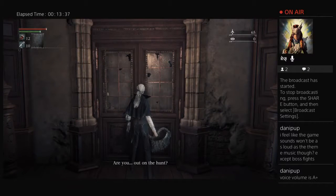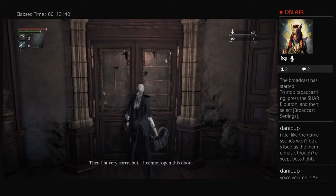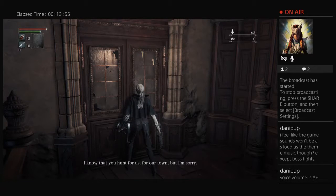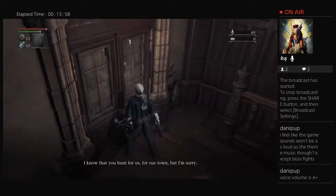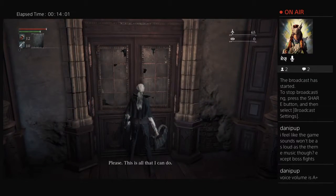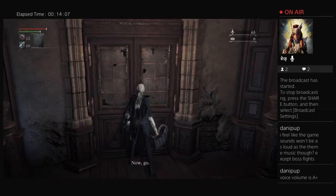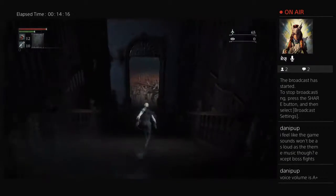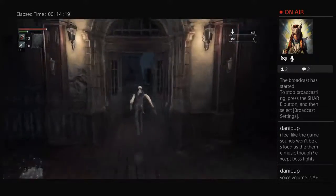Out on the hunt. Then I'm very sorry, but I cannot open this door. This is Yosefka — I am Yosefka. The patients here in my clinic must not be exposed to infection. I know that you hunt for us, for our town, but I'm sorry. Please, this is all that I can do. And she gives you a vial of blood that will heal you way more than a normal blood vial, but you can only carry one at a time, which I will probably never end up using, to be perfectly honest — not that I won't need it, I'm just probably going to forget about it.